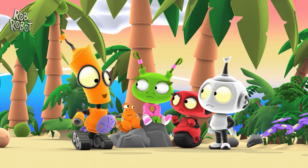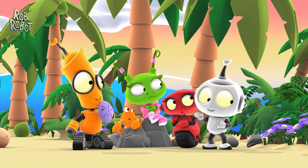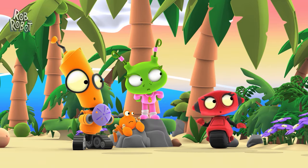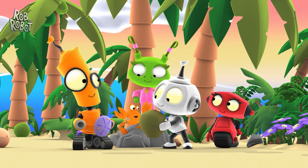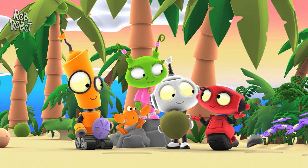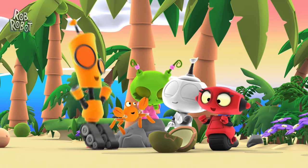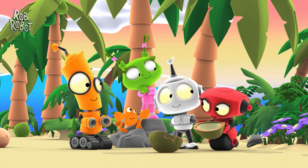Does it have to be a shell? Can't Crabart use something else? Don't worry. There must be something around here that Crabart can use for a shell. Aha! A coconut shell! It's so coconutty, it just might work. It's the perfect size. But how do we get it open? Crabart needs to be able to climb inside. Allow me. Yeah! Yeah! See? Easy peasy. I've got to admit, that's Crab-tastic.